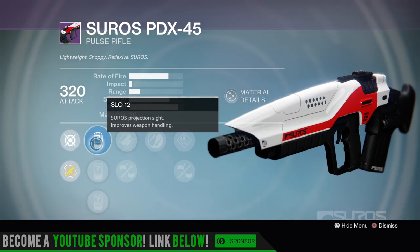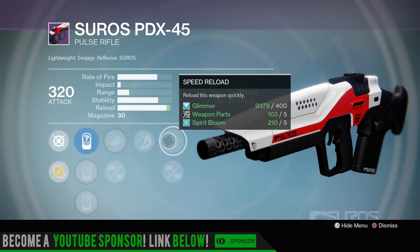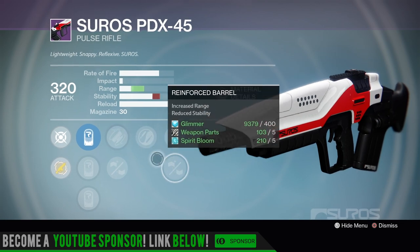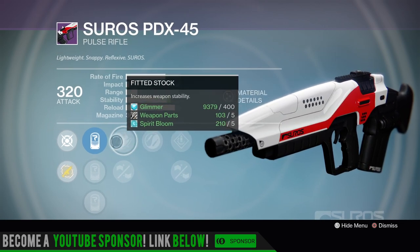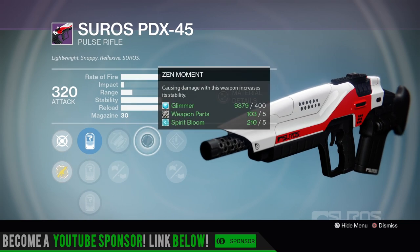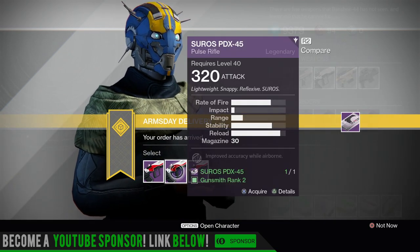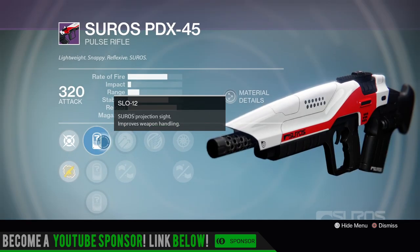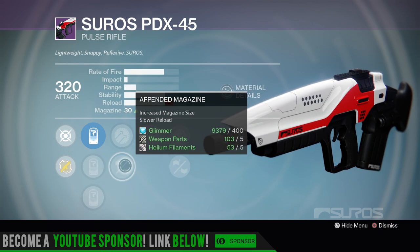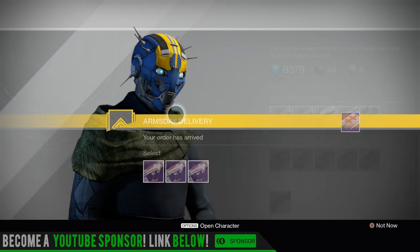Hand cannons - alright, PDX-45, what have you brought this week? We have the 12, the 28, the 57 - I like the 28. Fitted Stock, Feather Bag, Zen Moment, Speed Reload, and Reinforced Barrel - not Rifle Barrel. I know it's not Counterbalanced and I know it's not Rifle Barrel, but what do you guys think of this roll? Fitted Stock, Zen Moment, Reinforced Barrel. For me I need Full Auto on my pulse rifles - I just need to spray and pray. Next roll: 12, 26 - I don't like those - or the 57. I like 57 on my DIS. Hammer Forged, Appended Magazine, Icarus, Snapshot, and Small Bore. No Counterbalance roll, so no god roll.